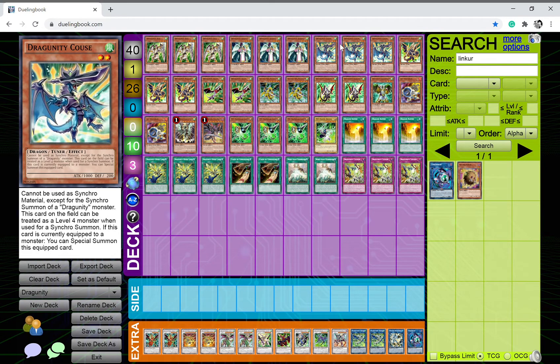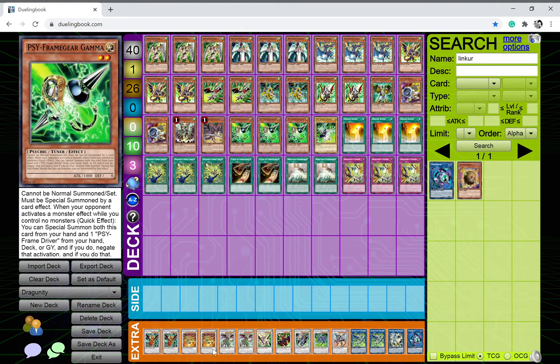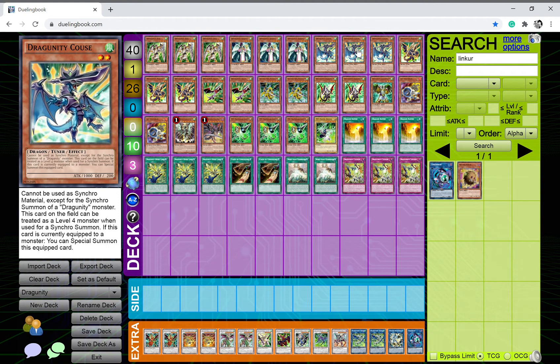I play three copies of Dragunity Couse. It cannot be used as synchro material except for the synchro summon of a Dragunity monster. This card on the field can be treated as a level four monster when used as synchro material. If this card is currently equipped to a monster, you can special summon it. So you can equip it from the deck with Senatus and then summon it back to go into a level eight Dragunity play, which is really good.